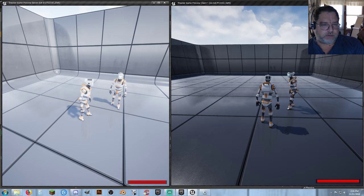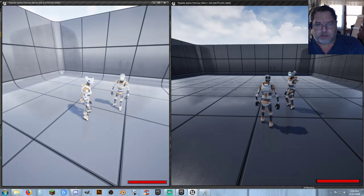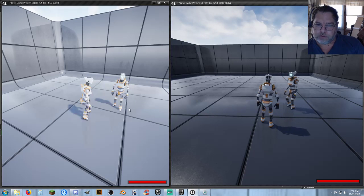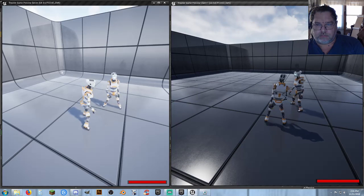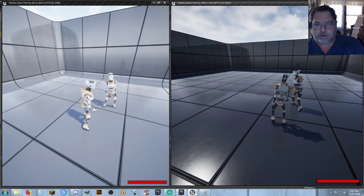Okay, so when the server does the event — we'll say it starts dancing — no problem, he's doing his thing. The client can see it. The server can see it. That's great. So let's start the client here. The client now is doing it, and both the client and the server can see it. That's great.